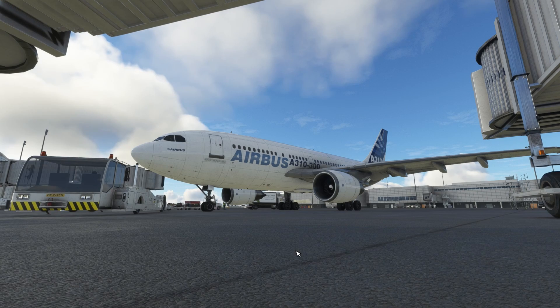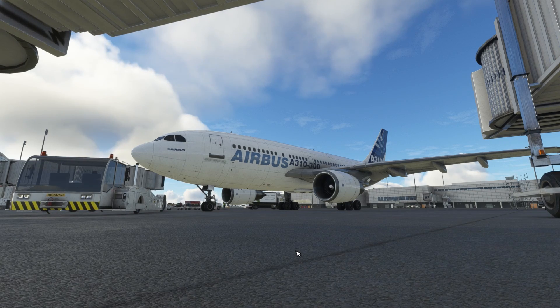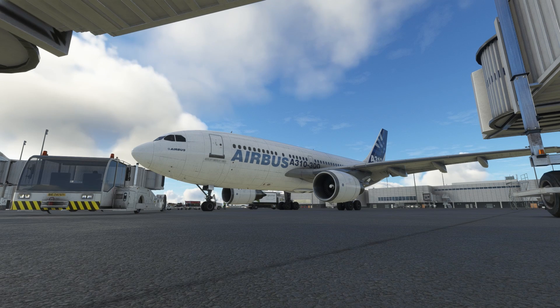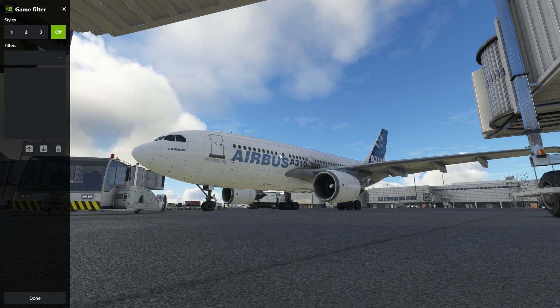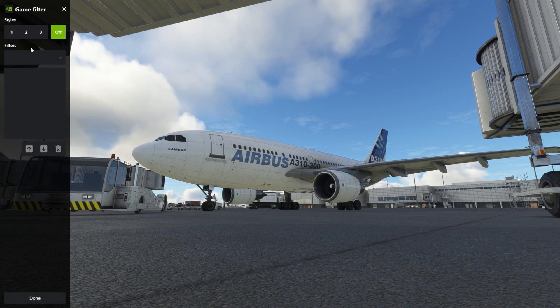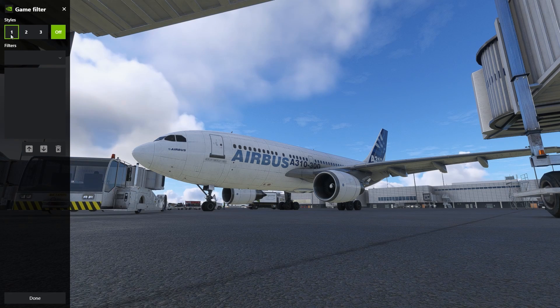So here we are right now in the sim, and I'm going to open up NVIDIA Freestyle. To do this, I'm going to press Alt+F3, and as you can see, this menu pops up. You can have three styles saved. I already filled the first slot with my own presets, which looks like this.